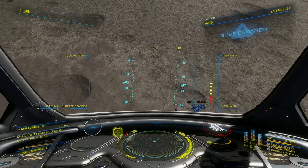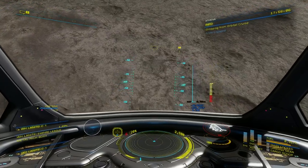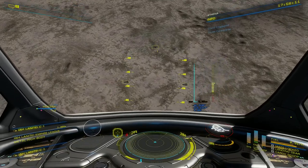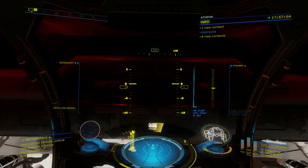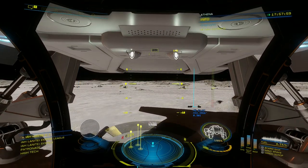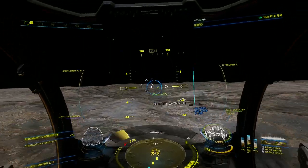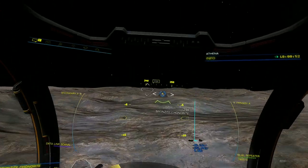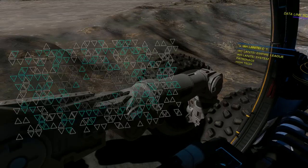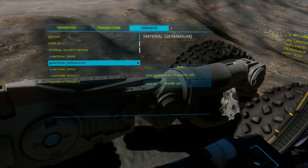When landing, ideally you want to be on the light side of the planet and also pick an area where the terrain is pretty flat. Let's get on board the Scarab SRV. Using the Scarab Scanner, it only took a few moments to find a resource. Now shoot the rock to expose its contents. We have found nickel, along with other materials that will come in handy too.